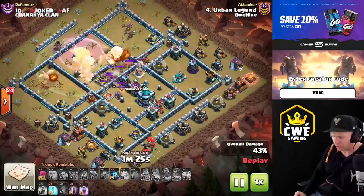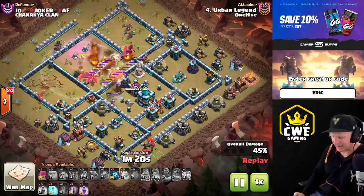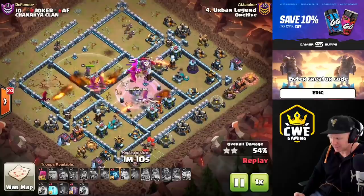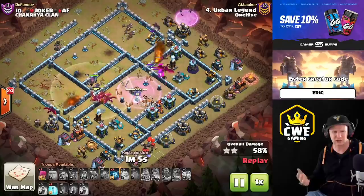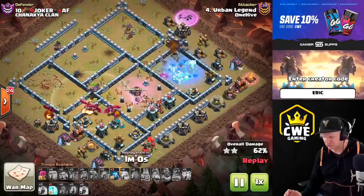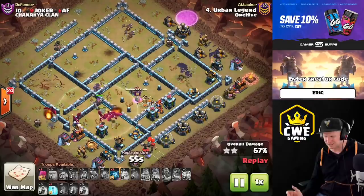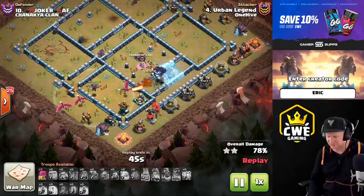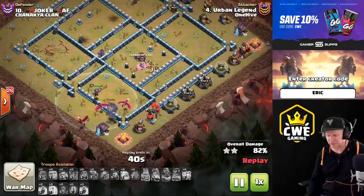He's cleared both sides: the Royal Champion took out one section, the other heroes took out the other section, and now the dragons have a tight funnel - every single one of them inside the rage. This also means they'll be inside the Warden ability. He crosses the blimp through the dragons and uses the Warden ability to protect it on its way across the base to the town hall. He drops another rage along with dragons and balloons to take down the town hall. You could use sneaky goblins, but if you know there's a hound in the CC, have an archer draw the hound out of the way.